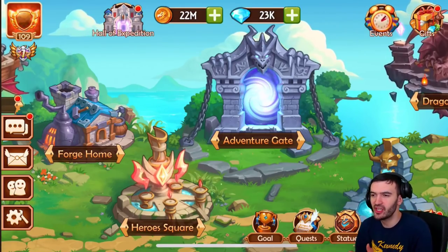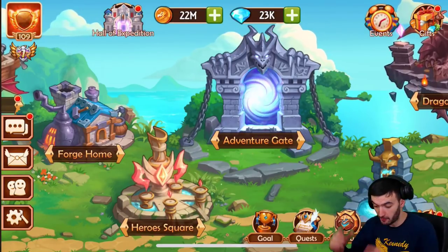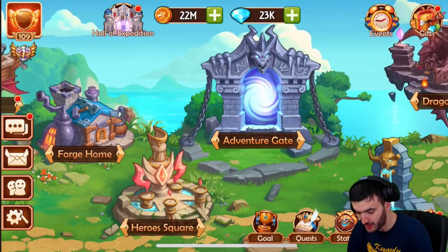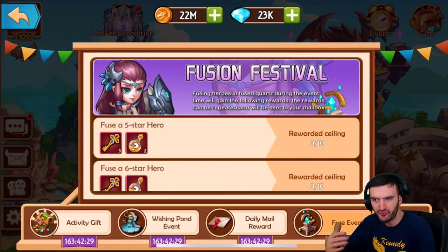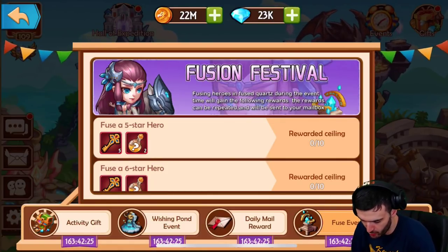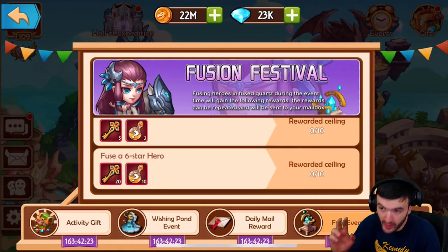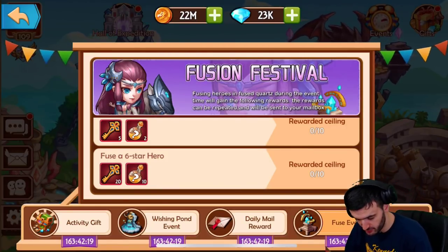Hey, what's going on everybody, Stefan Gamer here, and welcome to Pimp My Epic Summoners Account! I've been saving a lot of my resources because I was waiting for a fusion event. Whatever you fuse on a fusion event, you get some extra bonuses — fuse six stars, 20 summoning keys, and 10 potions. That's pretty good.